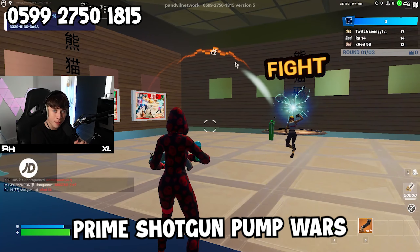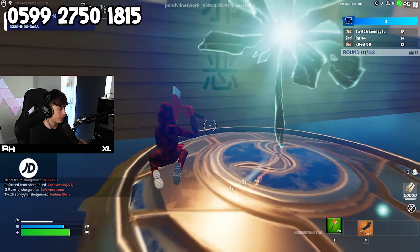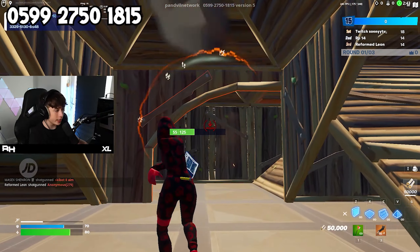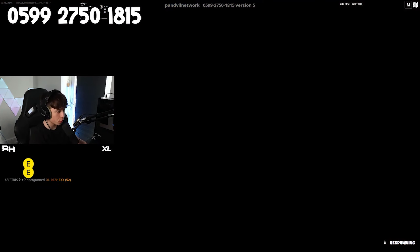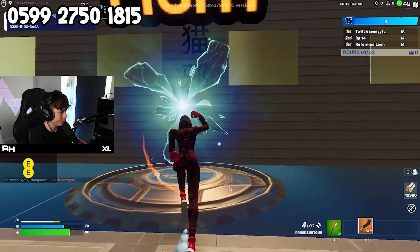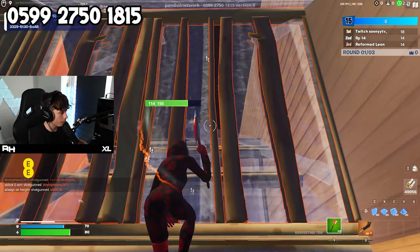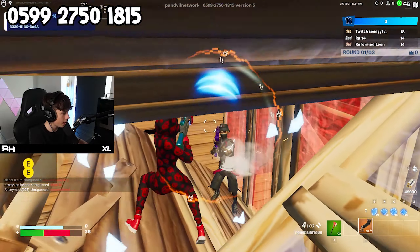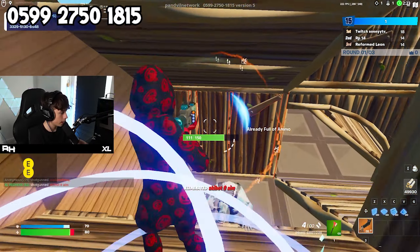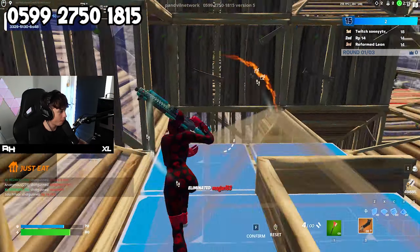For the second map we have Prime Shotgun Pump Wars. The aim of this map is to practice your one pumps. You load in with 16 other players and try to fight everyone, but you've got to hit one pumps only. You've got to go over to a guy - if you hit him in the body it won't kill him, but if you hit him in the head it kills him.